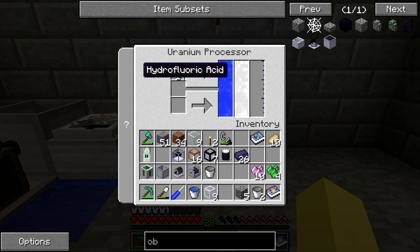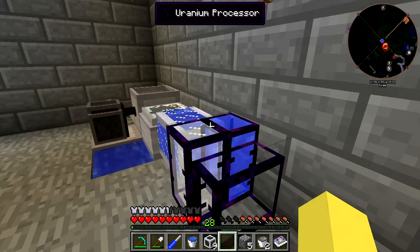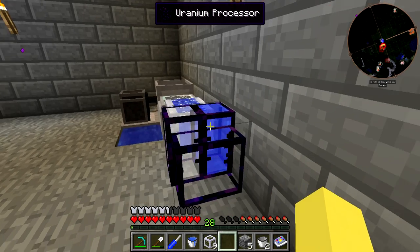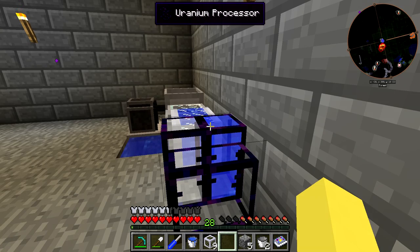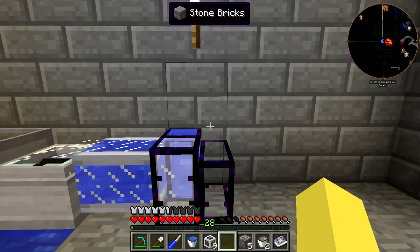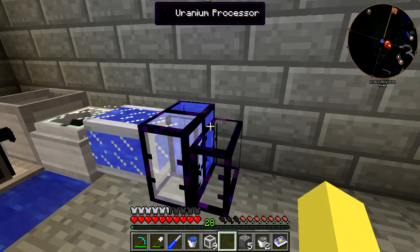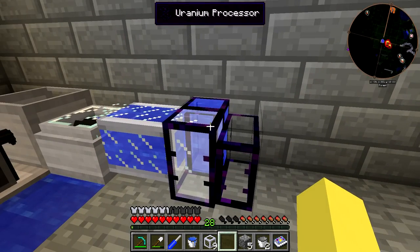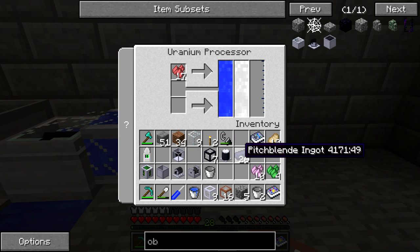Fun fact about hydrofluoric acid: it's actually a weak acid, but it's extremely dangerous and actually more dangerous than a lot of strong acids. Now, these chat messages that popped up - these have different tanks. You don't need to pump into necessarily the right position for the water tank; it could be facing directly at me and the hydrofluoric acid would be on the water side and it would still be able to pump water in. The side doesn't matter when it comes to pumping water in.